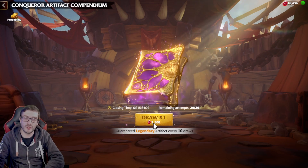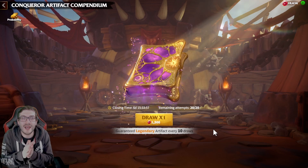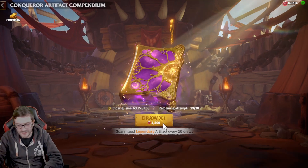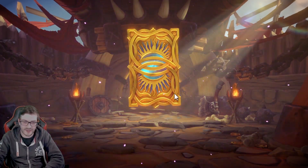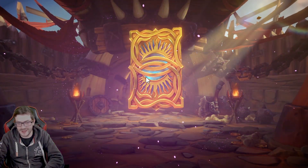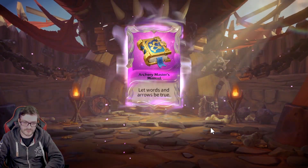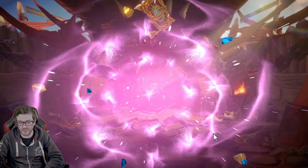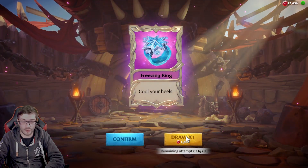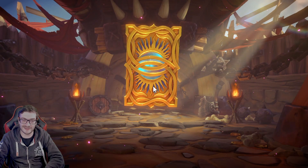So why not — we're gonna draw, keep going 10 times and see if we're actually lucky. First one: epic, nothing too sharp, spirit bangle. Going into the next one, hopefully we get some decent pulls. If it is a legendary I don't want, I hope it's at least shadow blades.